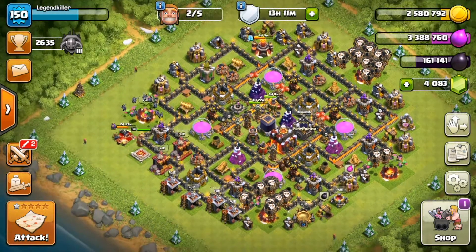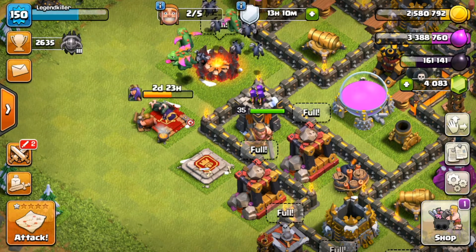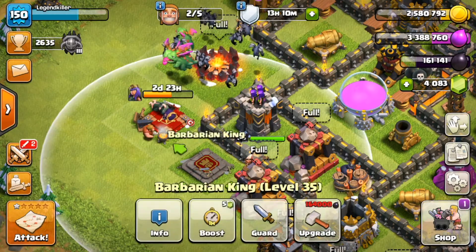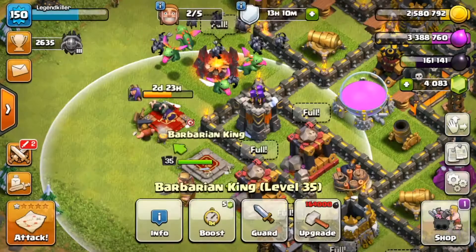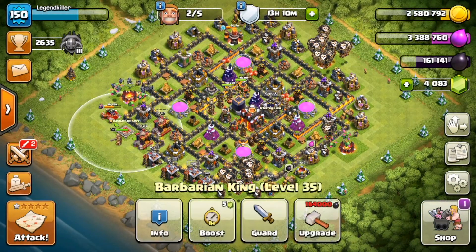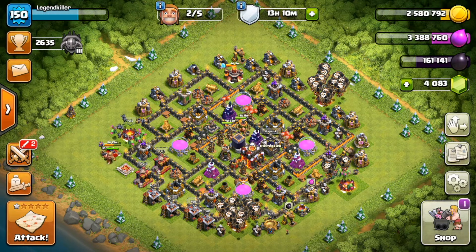Today our king has actually been finishing up — he's parading around the base at level 35 now, so another huge five levels done, which is always nice. That's king ability level six as we can see right here, and we're definitely going to upgrade him up to level 36 today.